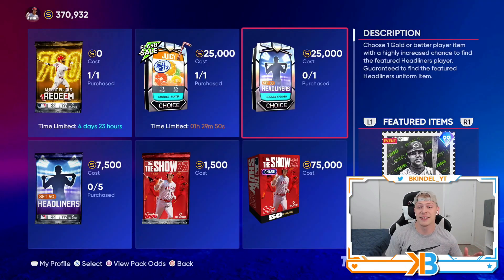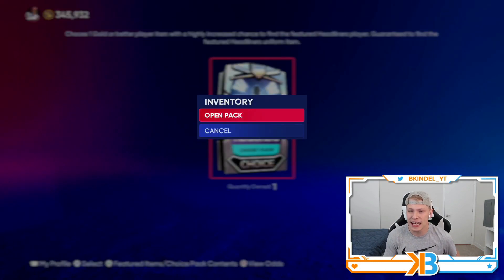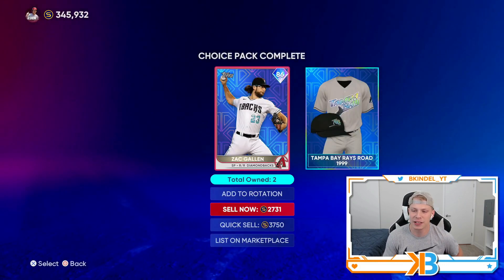He looks damn good — I actually really want to use this card. We're gonna open a 25k headliner pack to see if I can pull him. We get a diamond round, but it's all diamonds worth 2k. God damn it, dude.